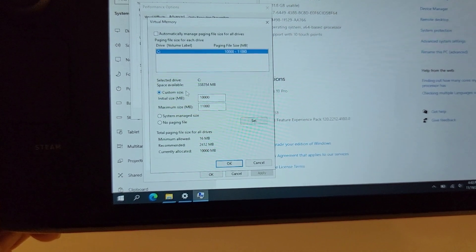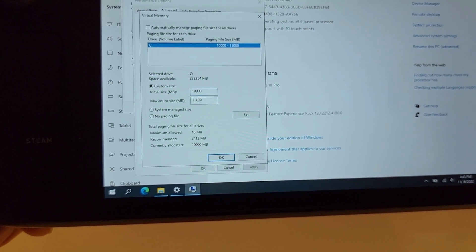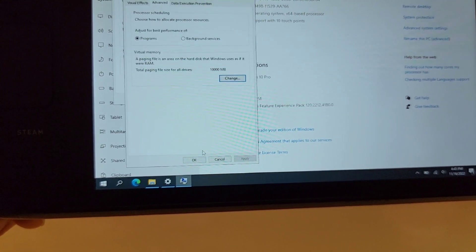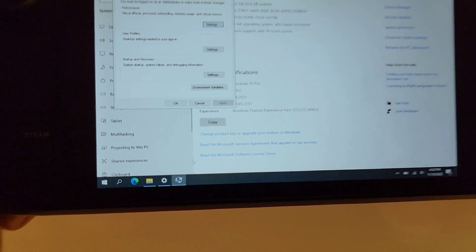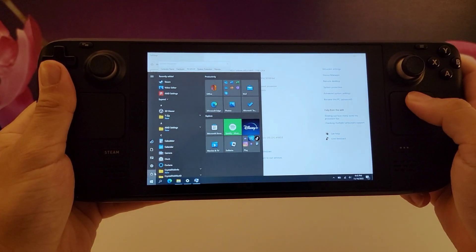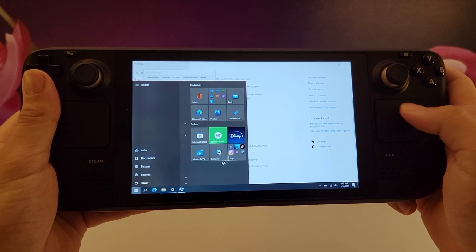Go to Change to amend your virtual memory, then select Custom Size. Set the initial size to 10,000 and the maximum to 11,000. Press OK and restart your Steam Deck. Make sure you restart from the actual restart button — do not restart from the lock button, because the changes will not be saved.